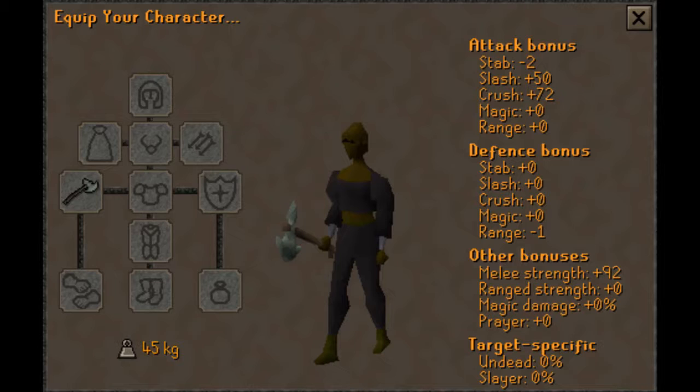We're going to go over the two weapons I advise killing Kurasks with. There are multiple weapons, spells, and arrows you can use — the leaf-bladed spear, leaf-bladed sword, leaf-bladed battleaxe, broad arrow, broad bolt, and magic dart. The two we'll cover are the leaf-bladed battleaxe and the leaf-bladed sword. The battleaxe has a much higher melee strength bonus and attack bonus but hits slower.